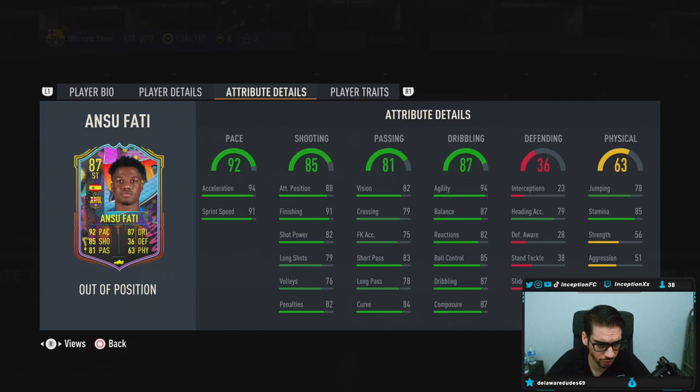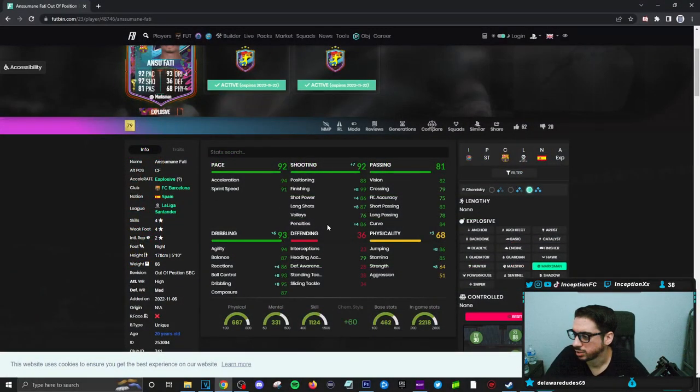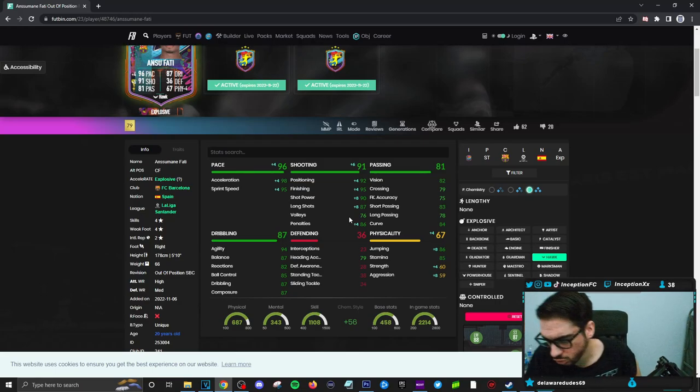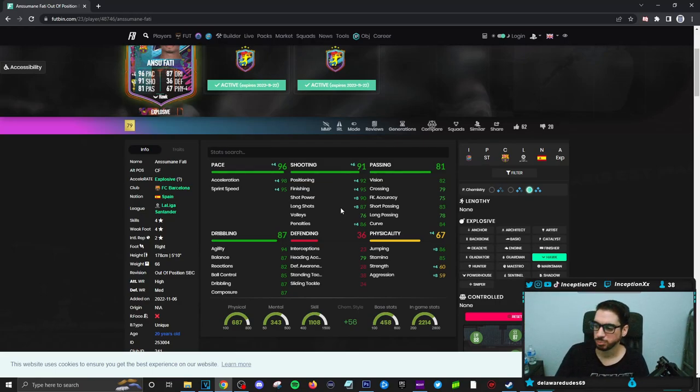In-game attributes — so this card's shot power is at an 82. What does a Marksman do to this guy? Marksman gives him the dribbling boost, the shooting boost, and a little bit of physical. The Hawk would give him a better shooting boost with higher shot power and you would just use the dribbling as it is. Base card stats for physical would be improved, but not super relevant for this card, to be honest.